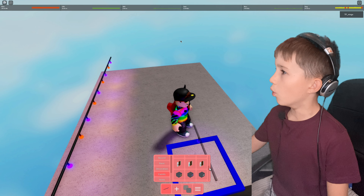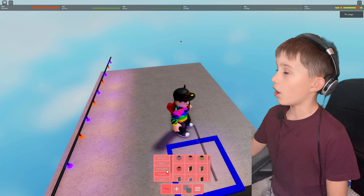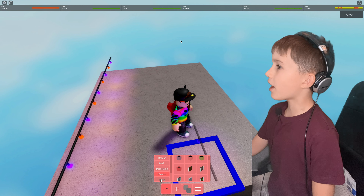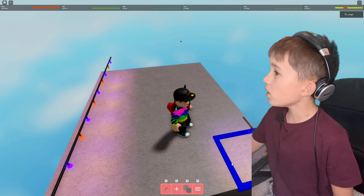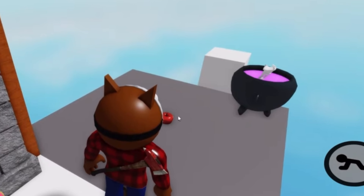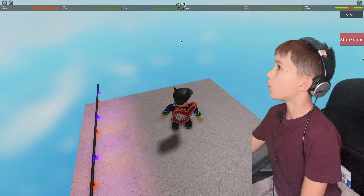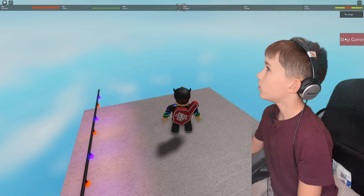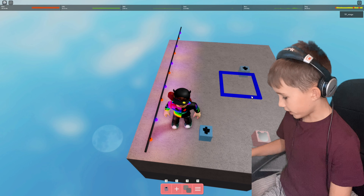Now, the door. You need to get a skeleton hand to open up the door. If I grab this right here and open it up — there we go, you can go inside. It kind of looks like the door from Granny, actually.